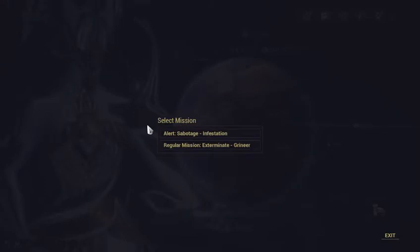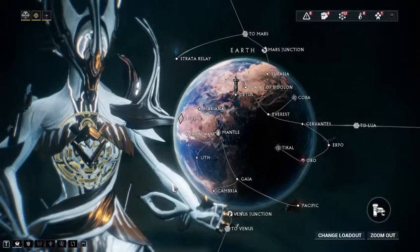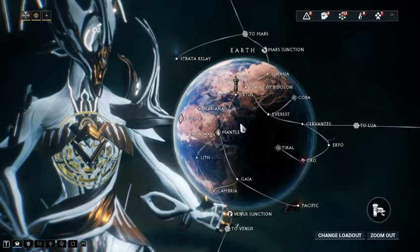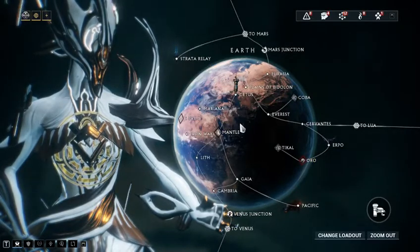When you click on an alert node, you're not just going to get the alert mission — you'll also get the regular mission as well, which you can click on and go to instead. So don't be afraid of clicking on things that have weird symbols or colors on them, because they represent something additional you can do.